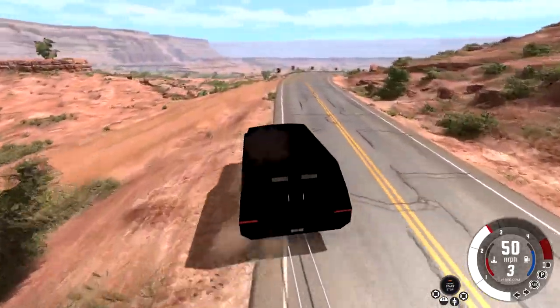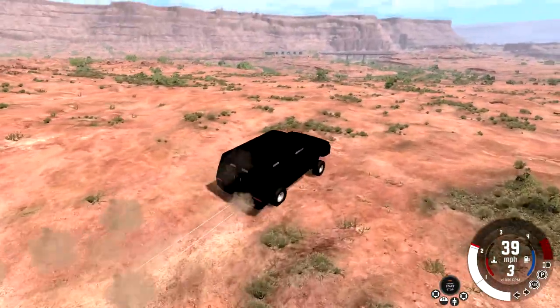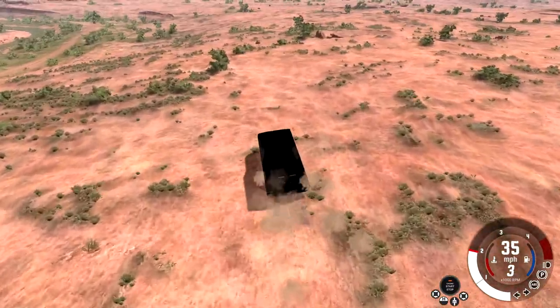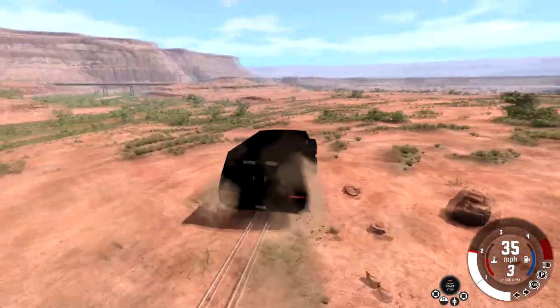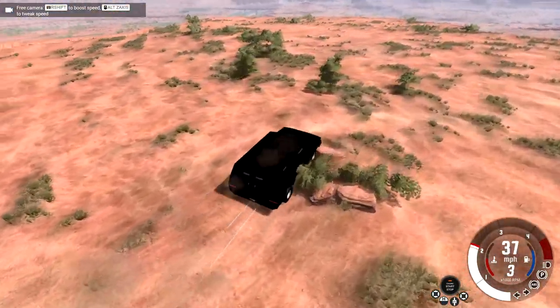Let's try to jump this off a cliff. There goes the bull bar already. We're just off-roading until we find something. Is there a cliff up there or is that just a hill? Just a hill. Let's find a cliff right now. This is pretty stupid — hello, Mr. Cliff.